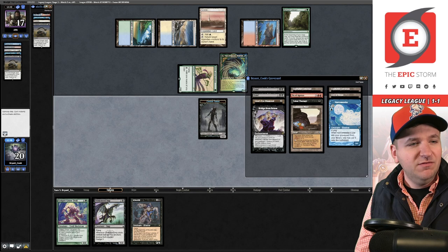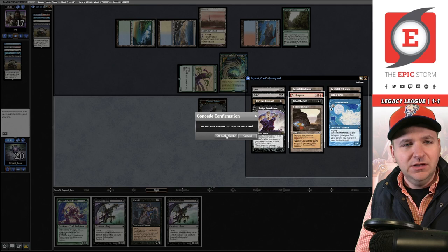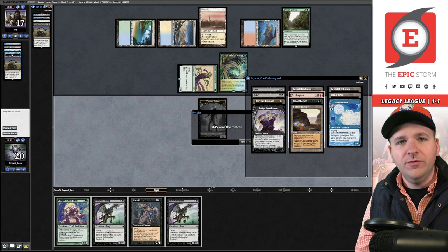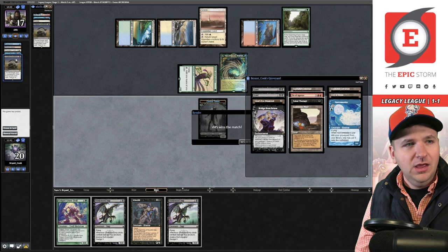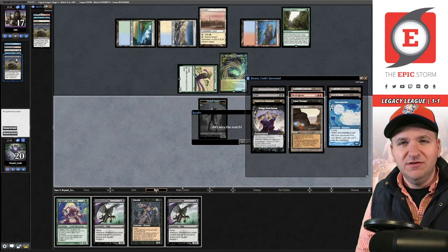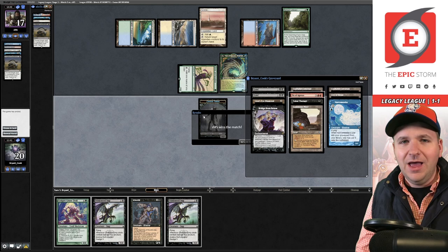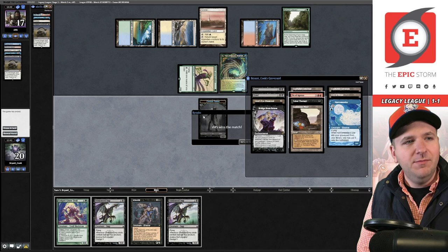I realize there were some decisions I could have made differently — like discarding their Fact or Fiction. But our opponent gets to look at the top three cards every turn, and they happened to hit Surgical while Sylvan Library was in play. I'm not sure I should have discarded it — it didn't seem to matter directly. I'm not used to playing Dredge, but I feel I could have done something better this match.